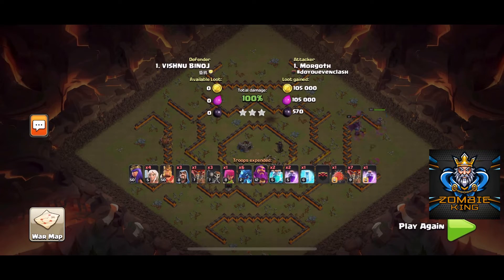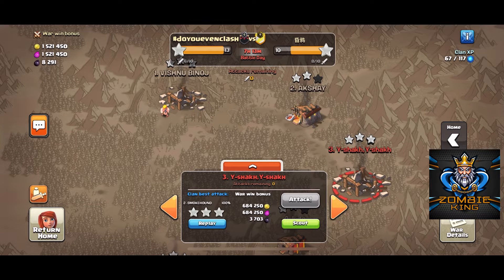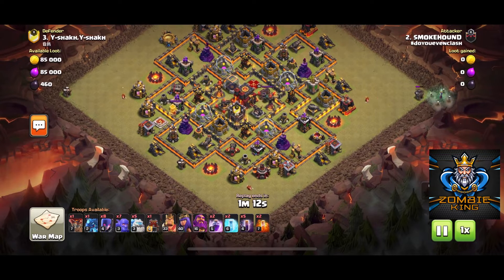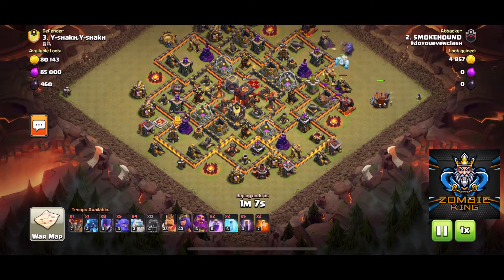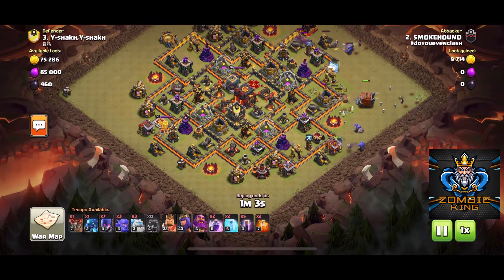Next up we have Smoke Hound, who three-starred number three. We're going to drop a witch in the corner to take care of that builder hut, put a log launcher down — the goal of the log launcher is to open the base up and take out both of those inferno towers.